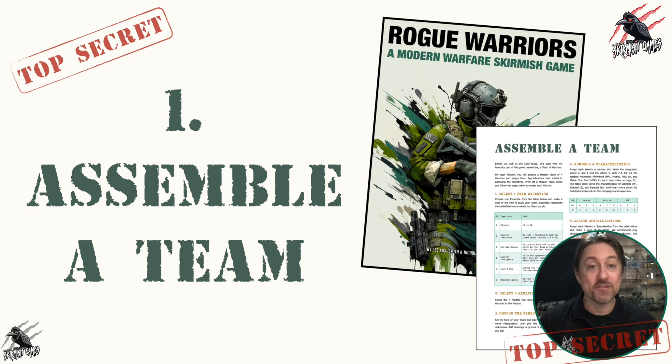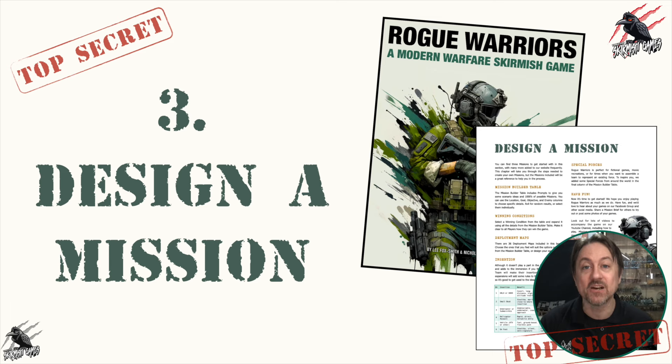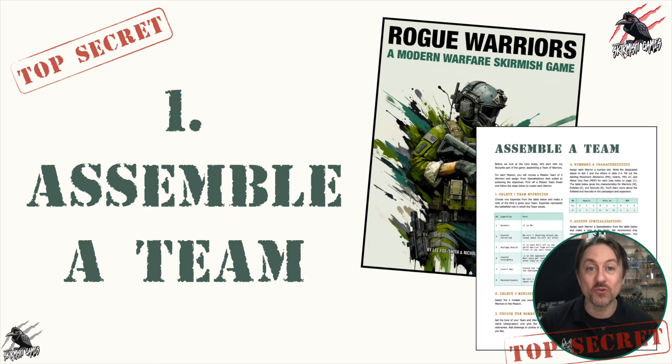That's everything you need to know to assemble your team — really simple, just a couple of pages in the book, work through the steps and you're good to go. The next video covers all the core rules so you can play your first game of Rogue Warriors, and the third part of the series covers designing a mission using the mission builder table. It's only a couple of pages but with deployment zones and the table you can come up with thousands of combinations. I hope you've enjoyed this video — I'd love to hear how you get on and see your team, so take a photo and come join us on our Facebook group page and share it.